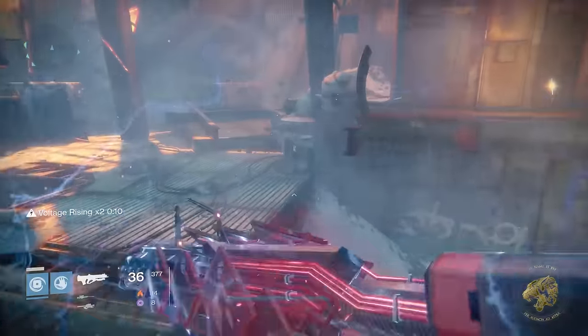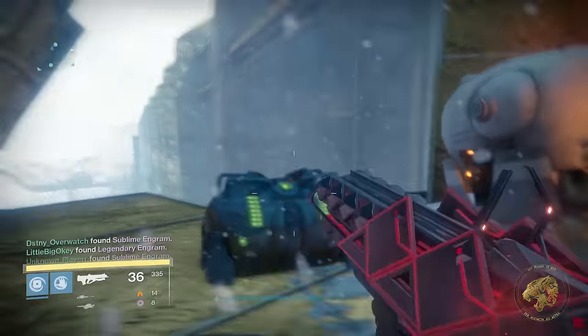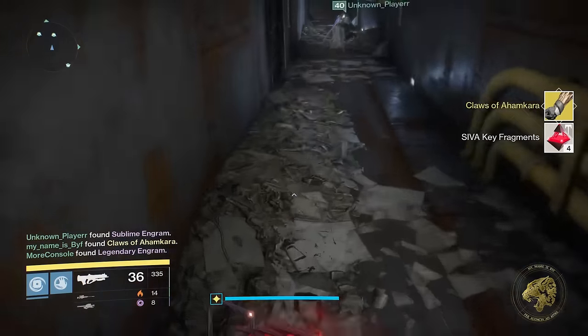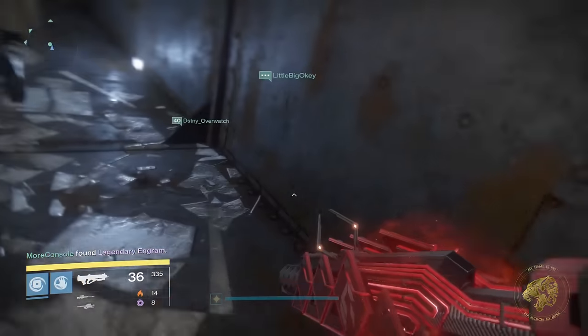A note on the chests: any exotics that you get from the five chests that can reward you with exotic gear throughout the raid are all going to drop at 385. So they're pretty much exotic shards if you've leveled all the way up, but if not you can still keep leveling with these and it's still pretty good.